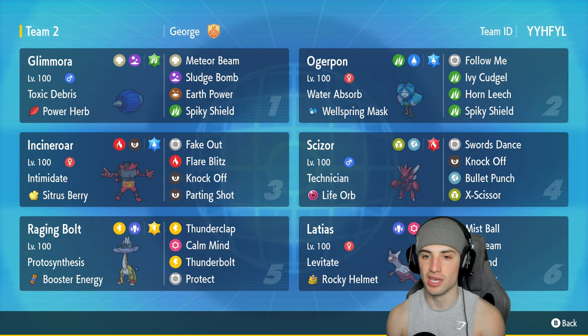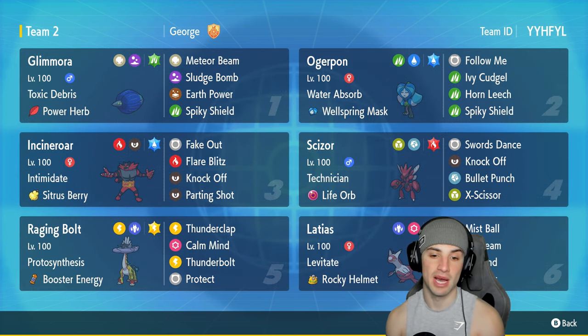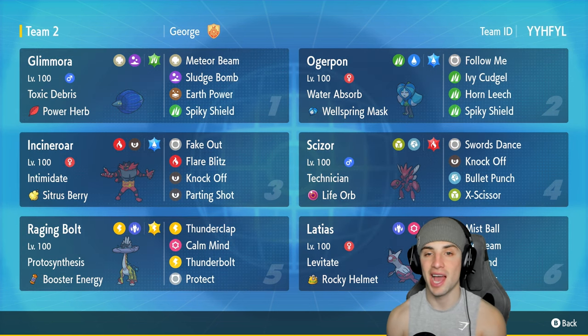We have two support Pokemon on today's team. First is Incineroar — I don't even have to talk about that Pokemon. Second is Latias, which is great because it can set speed control with Tailwind and has Recover for HP recovery, along with Ice Beam and Mist Ball. Not too bad.